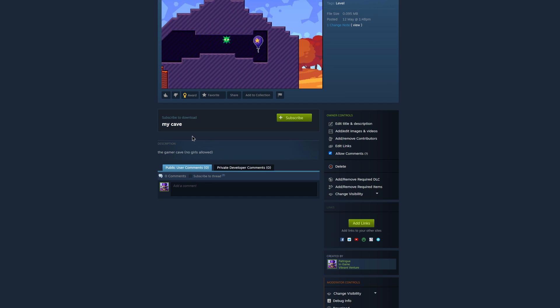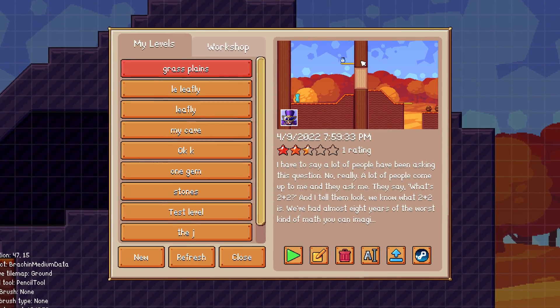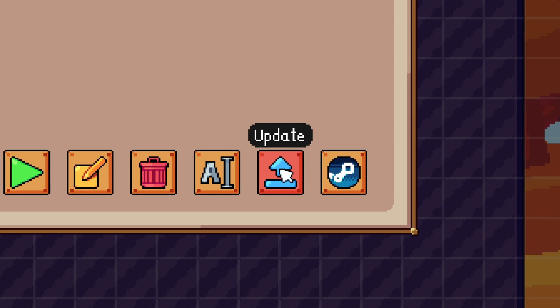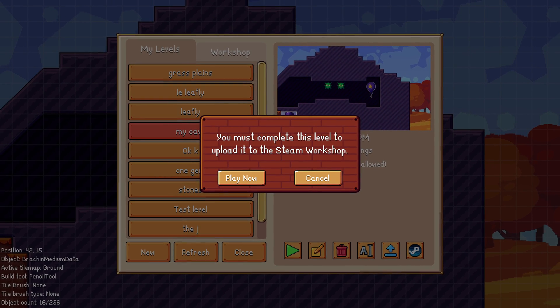That's how Steam Workshop uploading works. If I make a change to the level — say, adding another bracken — and want to push an update, I save the level and go back into the menu. On My Cave's entry, the button has changed from Upload to Update. You must still complete the level to update it on the Workshop, but it goes through the same procedure — except instead of uploading a new level, it updates the existing one so people receive your changes.